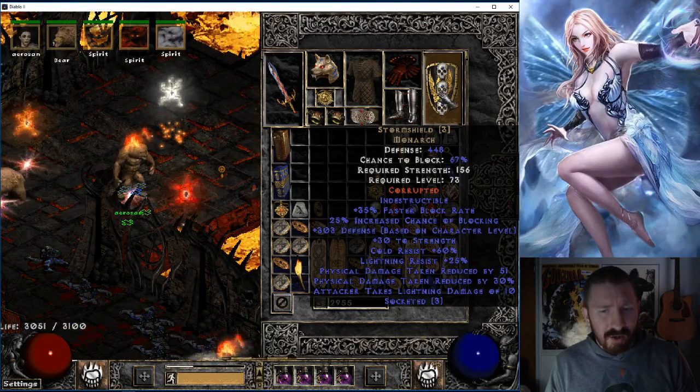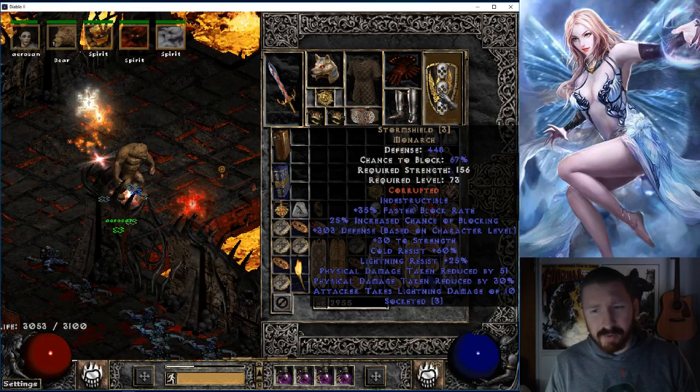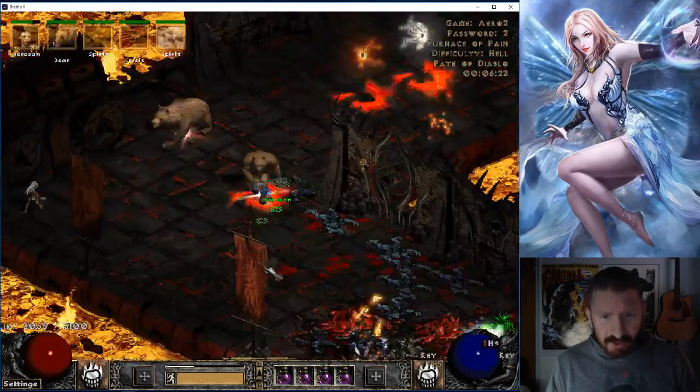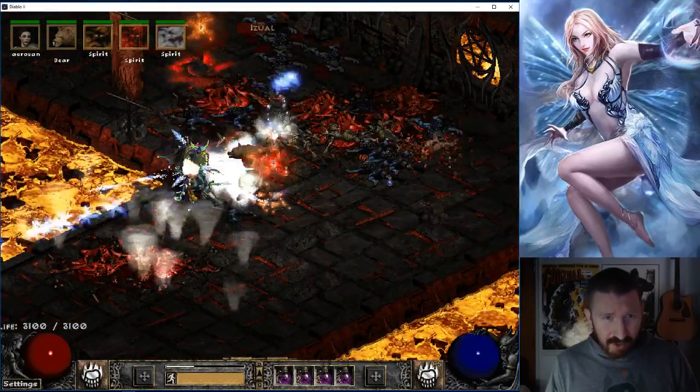Damage taken reduced by 51, and on top of that with the Storm Shield you get 30% damage reduction. So it's all very solid. Oh shit, we're already at Izual.